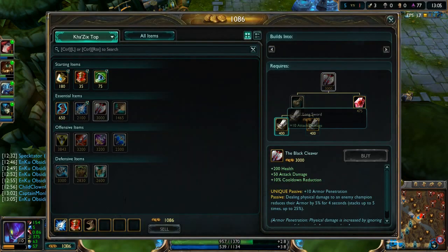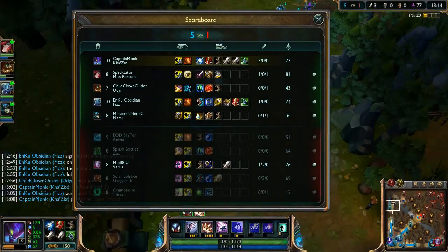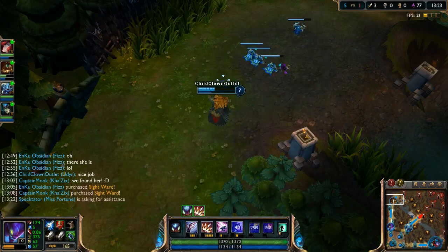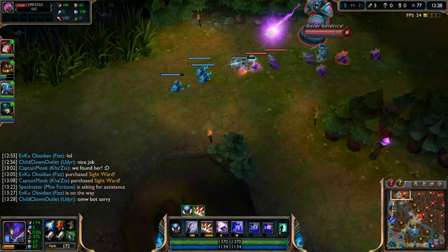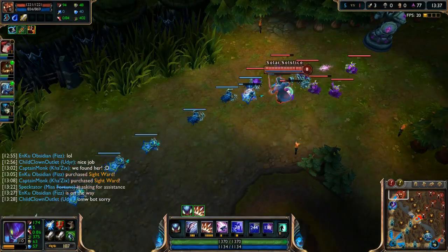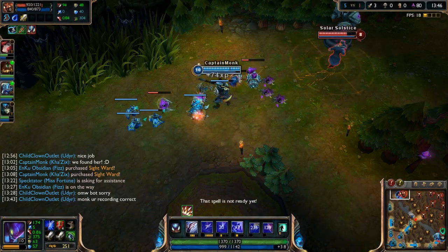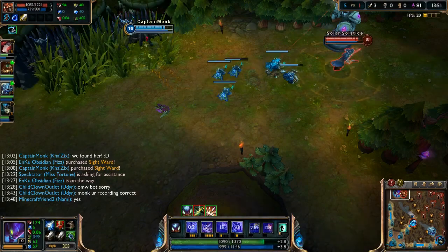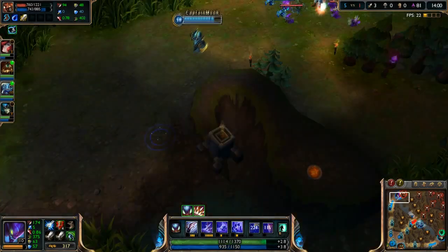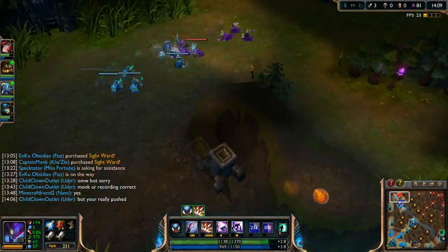We're sitting 3-0. We grab some Long Swords and head back. Gangplank was being an idiot farming while we were right there — he should be cowering under tower like Zac was. We're level 10 to his level 8 and we're almost ready to evolve Leap. Once we have Leap we want to end laning phase and go into teamfights, jumping all over the place — the damage output with evolved Leap is just crazy. Look at our Void Spike damage versus his crit — it's equal. Wild.